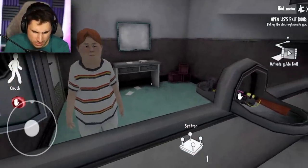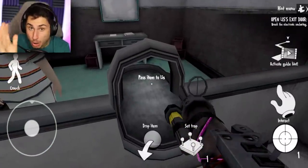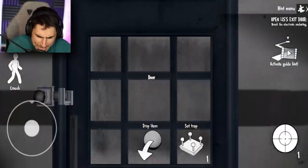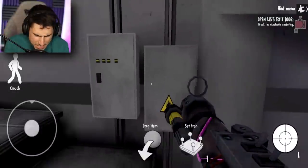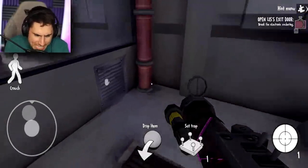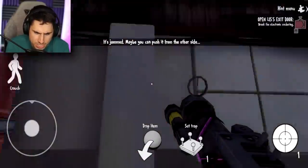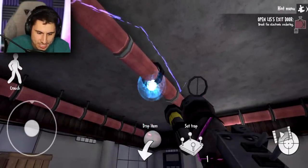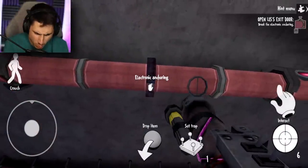We have to get out of here as soon as possible. Liz, I am trying my hardest. This is a very difficult game. Even on ghost mode, it says break the electronic anchoring. I don't even know what that is. Is it one of these boxes? I feel like I remember seeing something. Maybe you can push it from the other side. How did I not see that? Let me fire one more time.